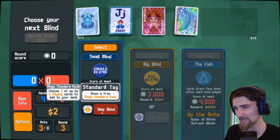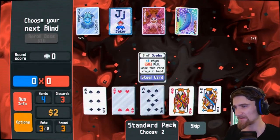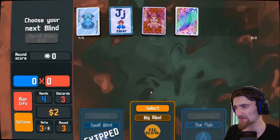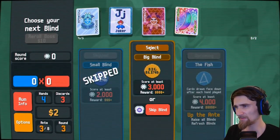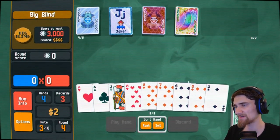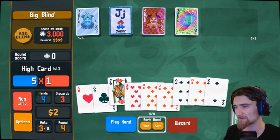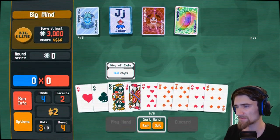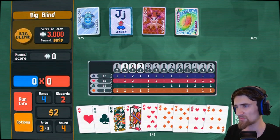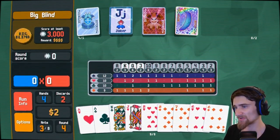Next round — mega standard pack, yes! Two queens please, thank you. I actually do need to do this whole deal. I've got the most eights. Sixes I've got one, aces I've got two, kings I've got a lot of.